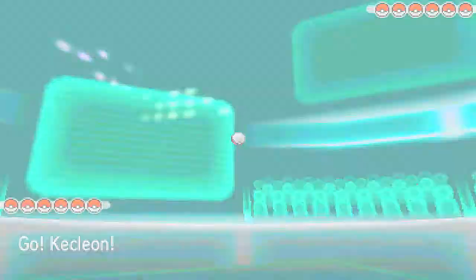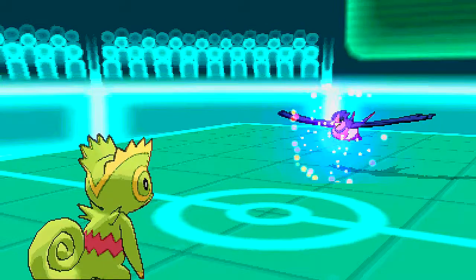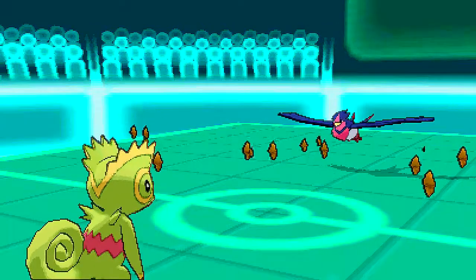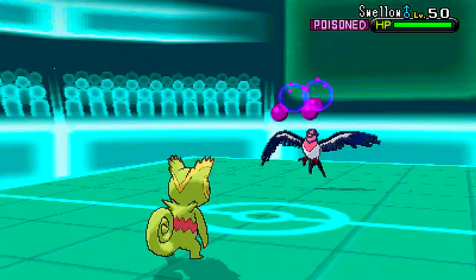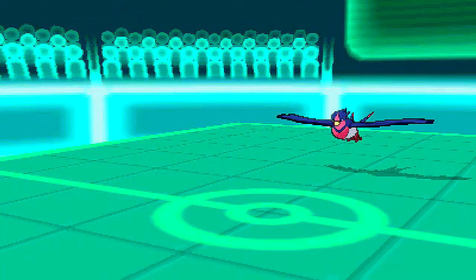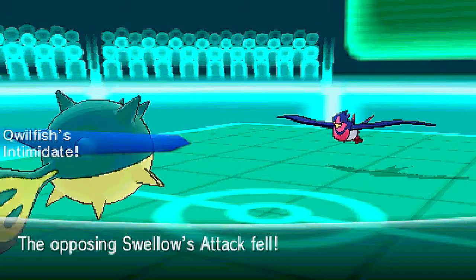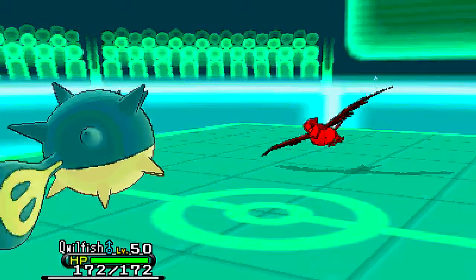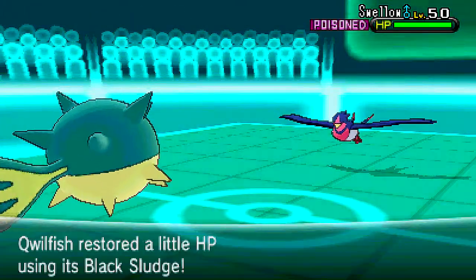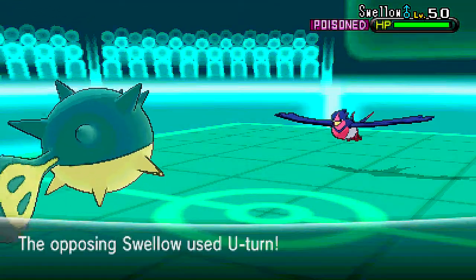My opponent starts off with Swellow and I start off with Kecleon, which isn't the best thing. He does Protect, which I expected, so I set up Stealth Rocks — he has a Pyroar on his team and this Swellow, and I also think he has something else weak to rock, so Rocks was quite nice. As this thing's going to be Brave Bird-burning and U-Turning, it's going to die a lot quicker with Rocks up, and Poison too. I bring in Qwilfish to get an Intimidate off, and even at minus one, this Swellow does so much damage. About half a Facade is a good amount against Qwilfish — Intimidate really helps this thing.